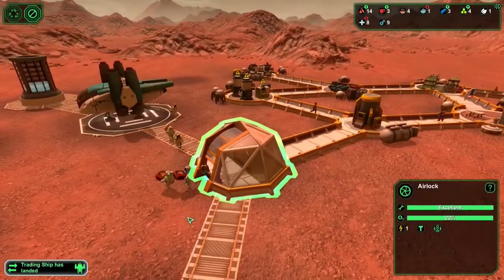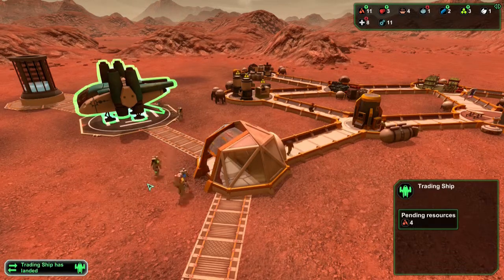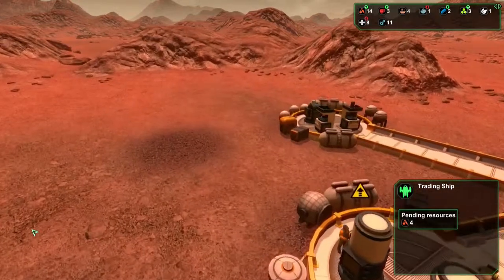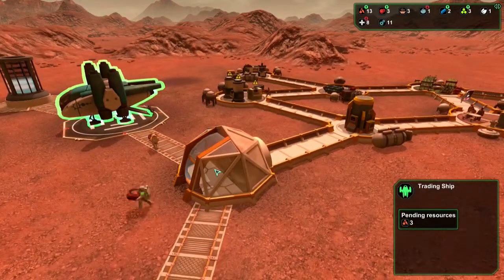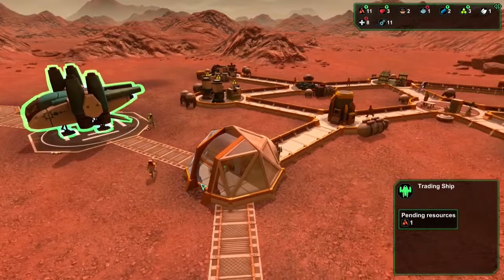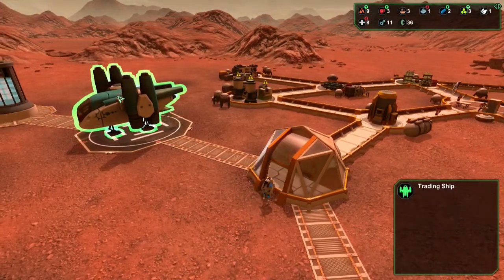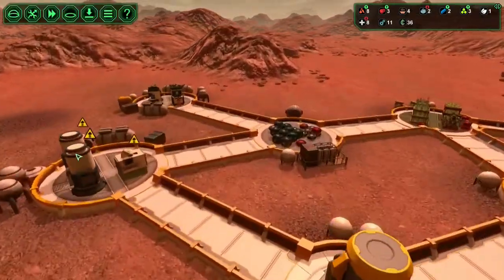What's going to happen now is that everybody will move to the airlock and to the trading ship, and that will take a little while because we have only one airlock — it opens and closes for one person at a time. I want a second airlock for this reason. We got 36 credits. Let's call it credits.